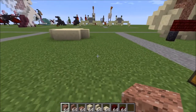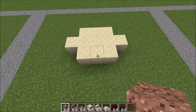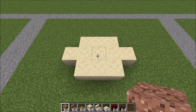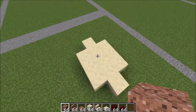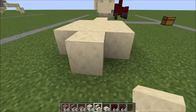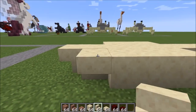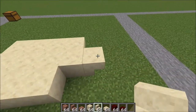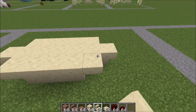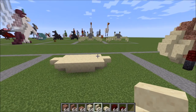Let's go ahead and get started. For the base of your hermit crab shell, you're going to want to start off with your smooth sandstone blocks in this shape. On each end you're going to place an upside down stair like this, and then on the sides here you're just going to place stairs facing out like this. That should be your first level.